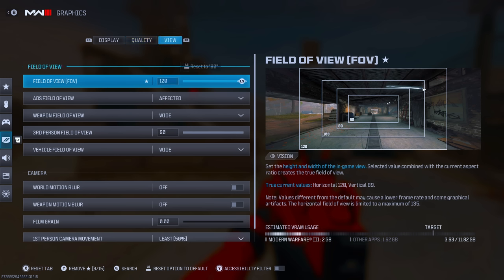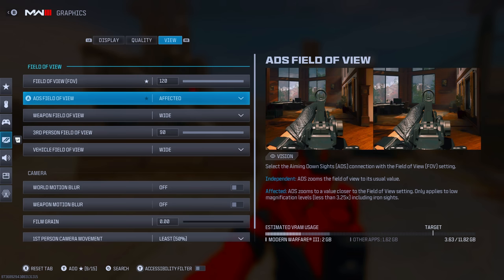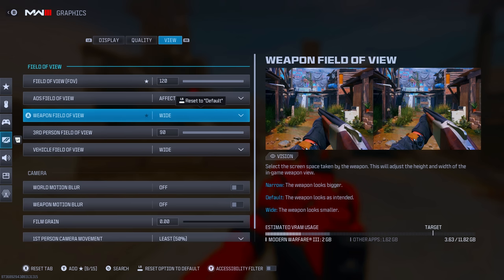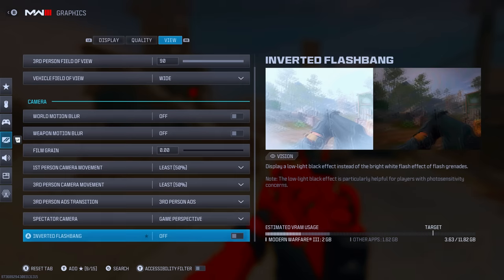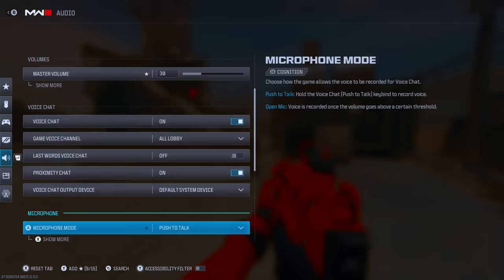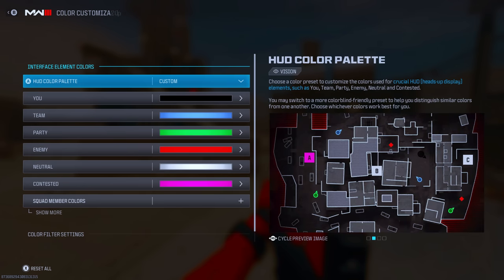I play 120 FOV personally. For ADS field of view, set it to affected — it prevents the screen from zooming in when you aim. For weapon field of view, I'd put wide — it makes your gun smaller and gives you more screen space. Always have first person camera movement on least, which is 50%, so your screen isn't shaking when you move. That's pretty much it for graphics settings. Audio settings depend on your headset — that's personal preference.